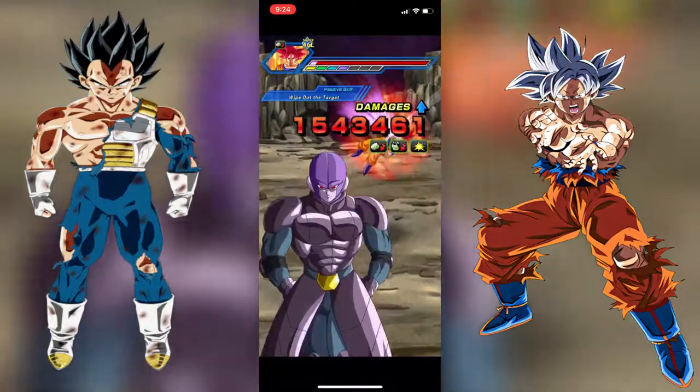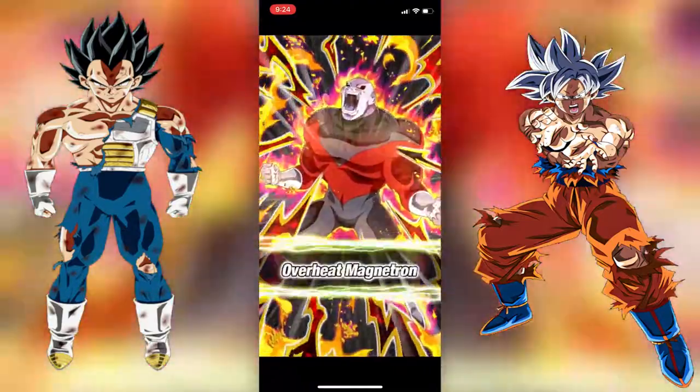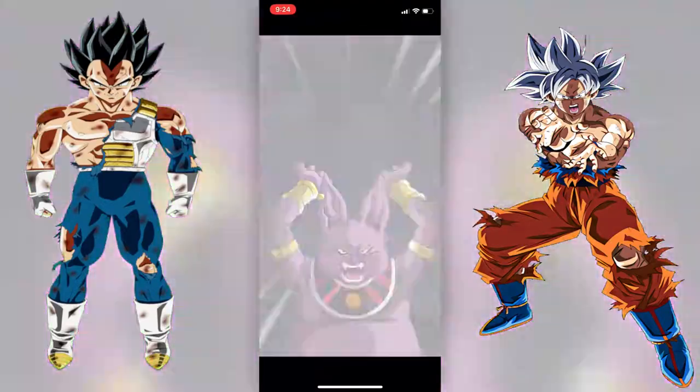Can we get a crit? We cannot, but he does stun the enemy — that's good. Jiren should crit here because of the stun; Jiren gets a guaranteed crit. Hopefully he doesn't finish the enemy — okay good, because we want to see what Ciampa can do. Got 284,000 from Ciampa. His super attack is still at level one because there simply aren't enough Kais invested into him.